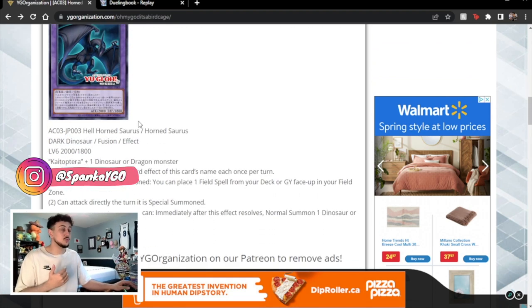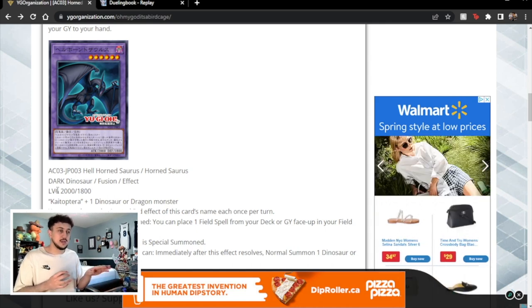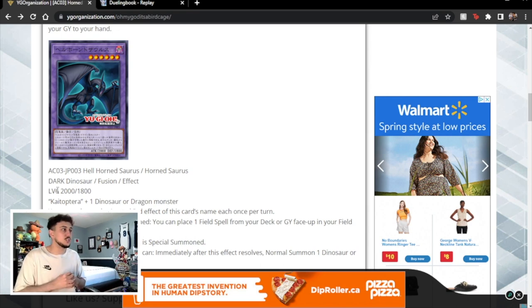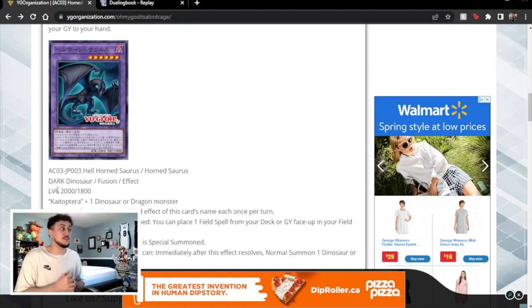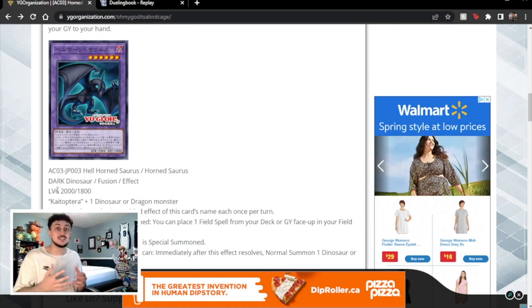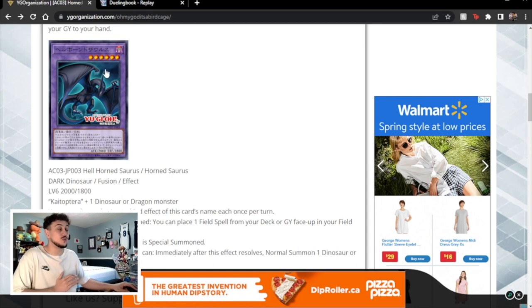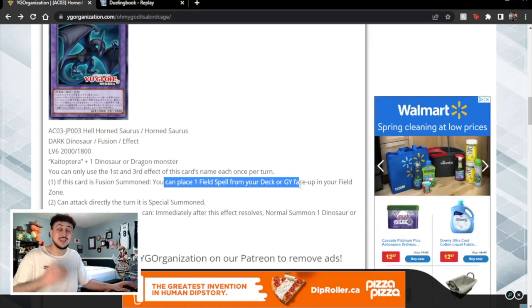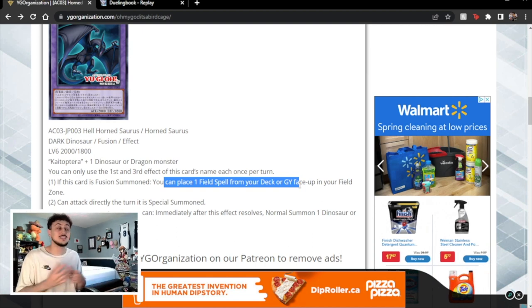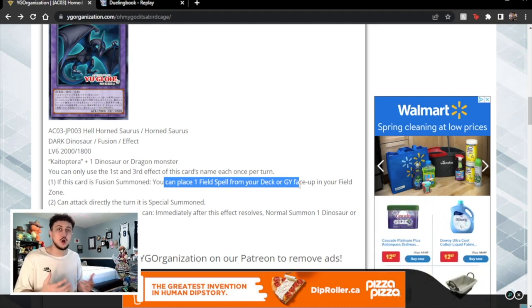Now Hornsaurus is an absolutely insane card. It being a level 6 is insane because it synergizes really well with the Xenodinos — or Transcendrakes as they'll be called in the TCG. I'm actually not even playing the Transcendrake stuff in the combo I'm going to show, because Hornsaurus gives you access to a level 10 Synchro monster that is absolutely insane. And Hornsaurus on its own is insane: if it's Fusion Summoned you can place a field spell from your deck or graveyard face up in your field zone, which gets you access to Lost World. You no longer need to max out on three Lost World and a Terraforming because Lost World is now searchable in your combo.